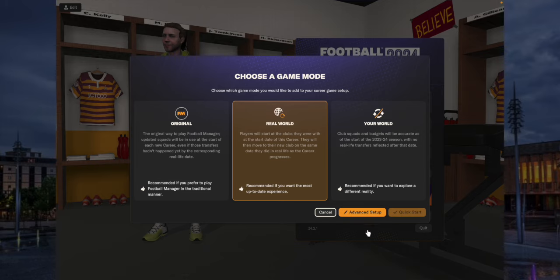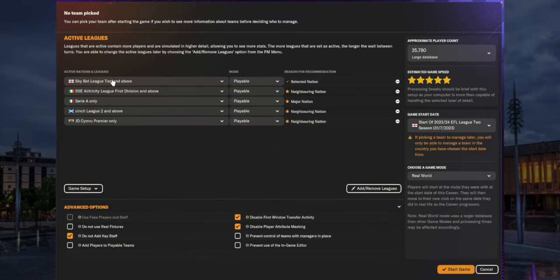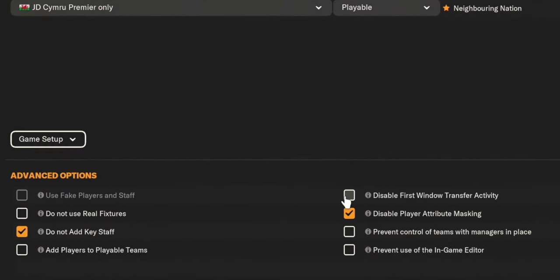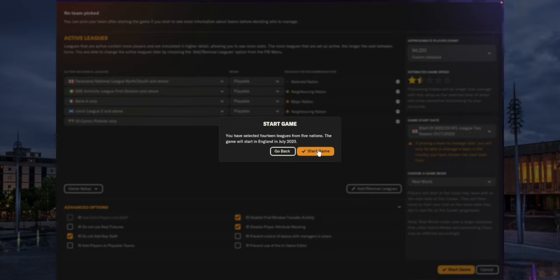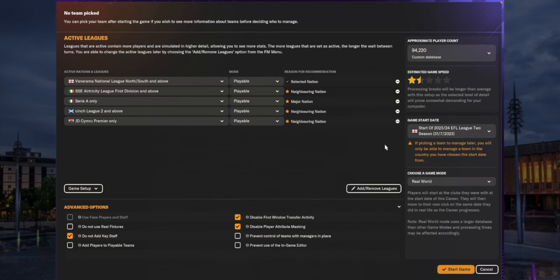In the game setup mode, select the real world again - this is important because we want everything to be the same as it is in real life. I think it's important to have Vanarama National League North and South included because we'll have some players that might be going there. We don't want to add any key staff - leave that as it is. Disable the first transfer window activity - this is really important so nothing changes before you take over Bradford City. Then start the game at the very first game of the season.